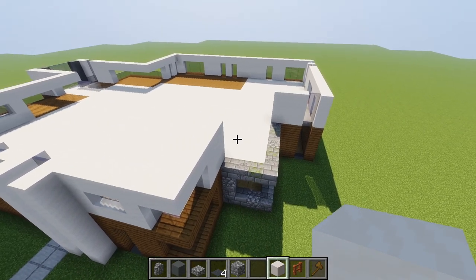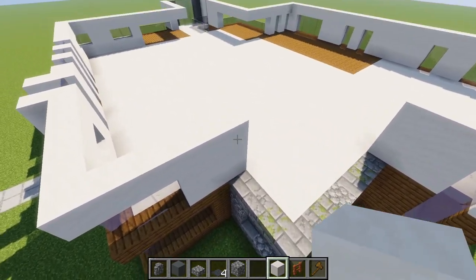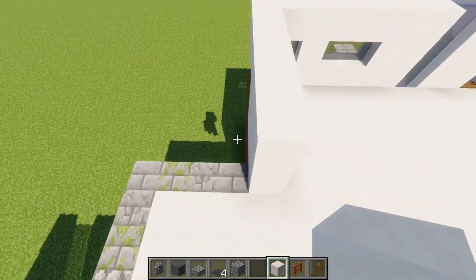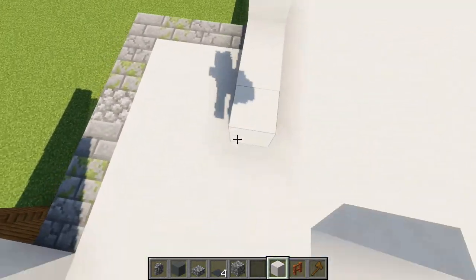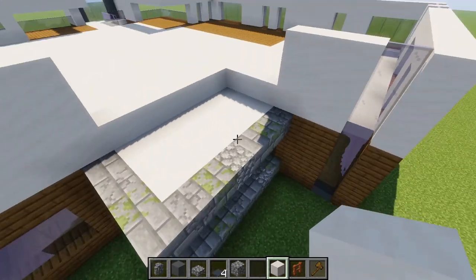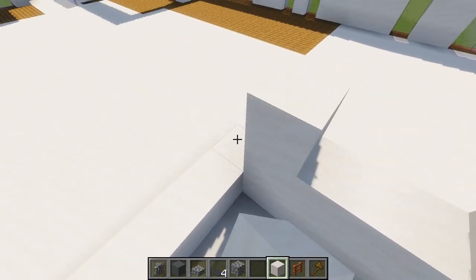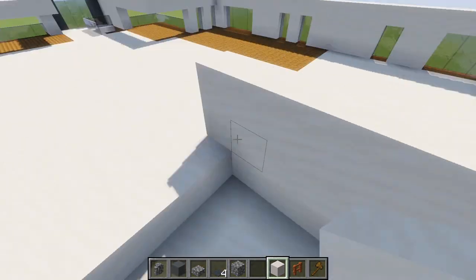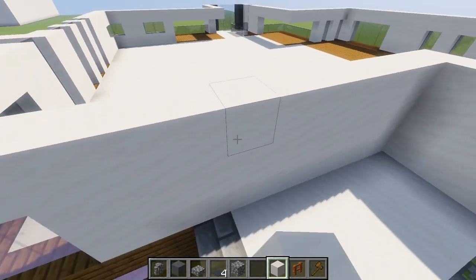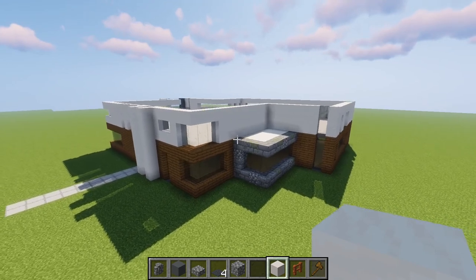We made a slight mistake — over here I connected these two walls completely and that was wrong. What we need to do is extend this wall until we reach it over here. This part sticks out because there will be a roof on top. Fill this part up with smooth quartz all the way till here and then it looks something like this.